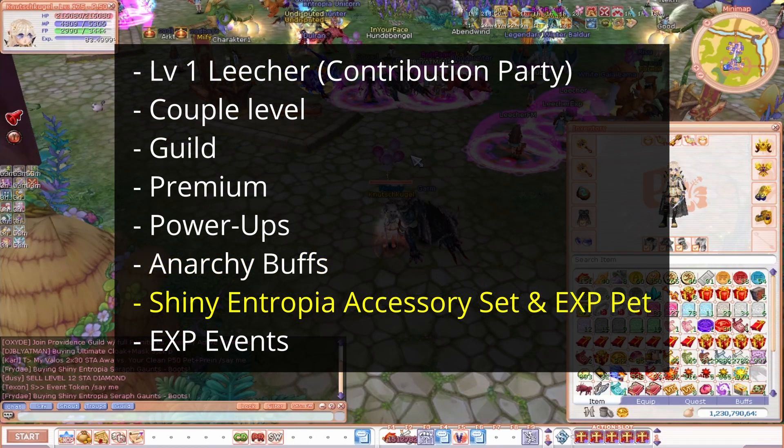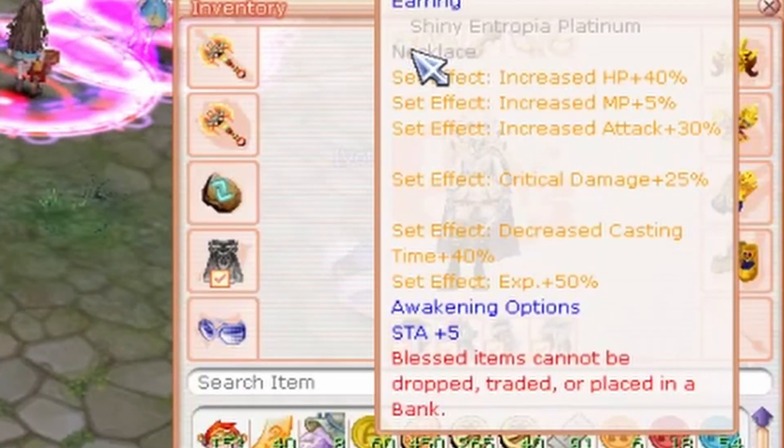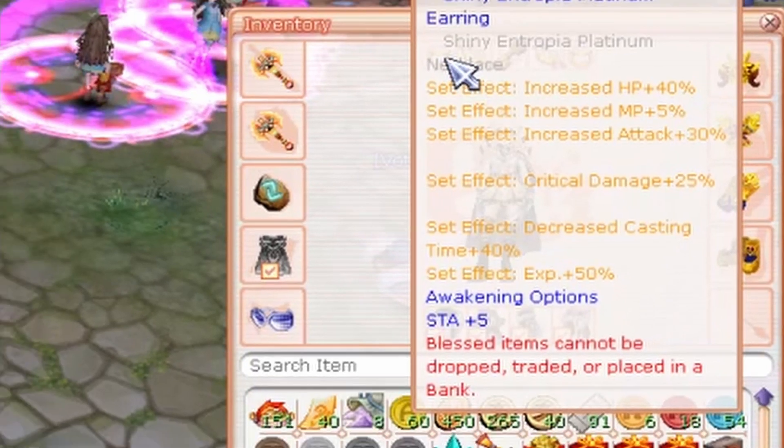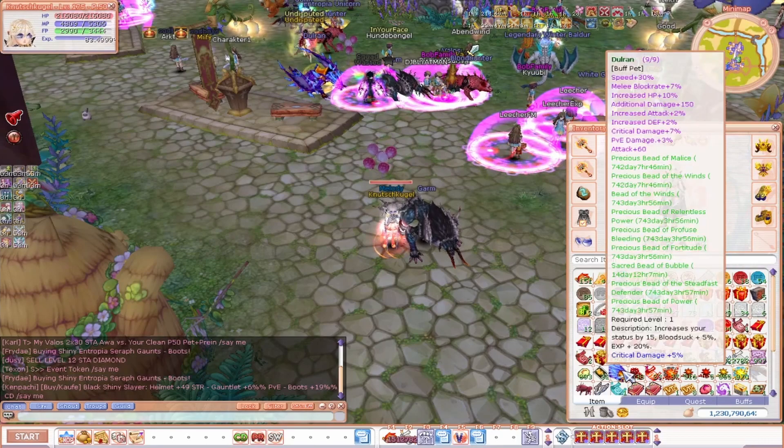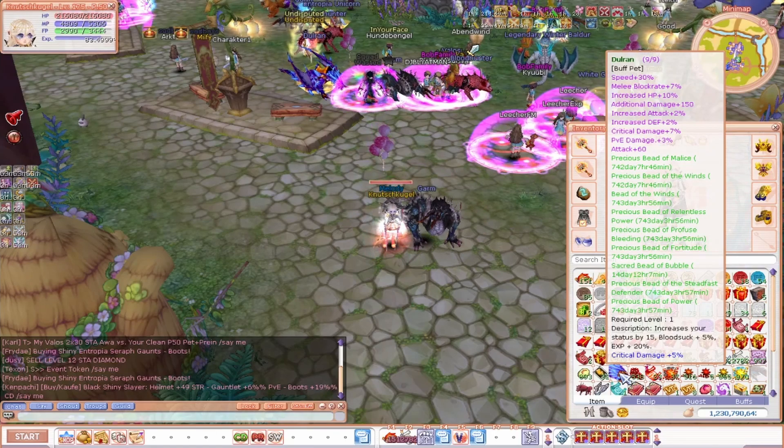The next is the Shiny Entropia Accessory Set. This set provides you 50% more EXP. There are also pets that increase your EXP, but you can get them pretty much anywhere later on — so for your first character it's not a great idea, but later on you can use them.